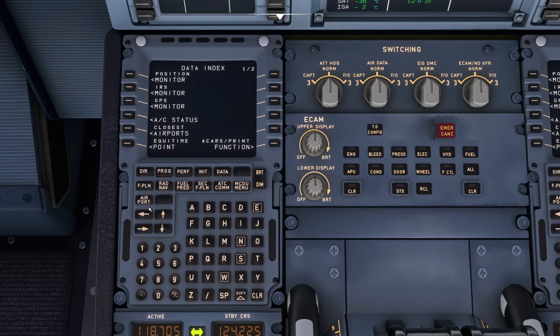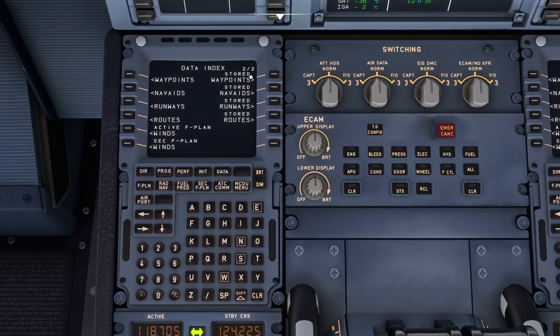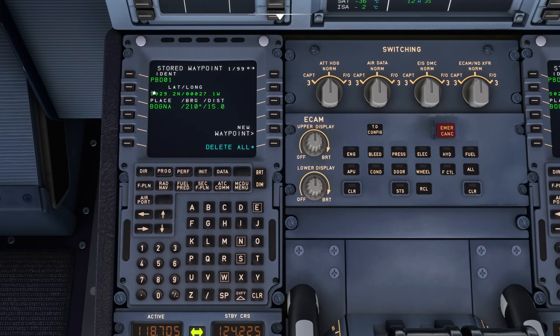What we're going to do is go to stored waypoints up here. You can see that the waypoint I typed in using the flight plan page is written here: PBD01. It's now saved in the airplane — the airplane will remember this point — and it even defines how we defined it: Bognor, 210 degrees, 15 miles. Going to the right we have PBD02, with its bearing/distance and latitude and longitude shown. We can also define another waypoint here — you need to press 'new waypoint' to scroll to a new entry.